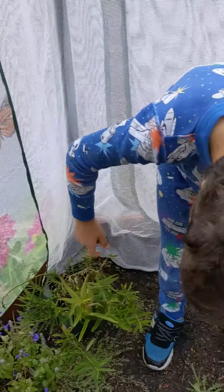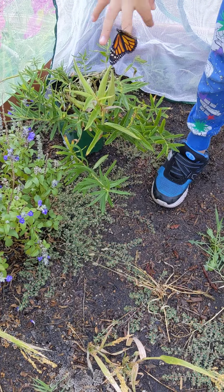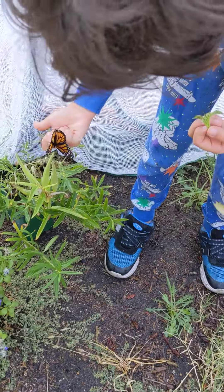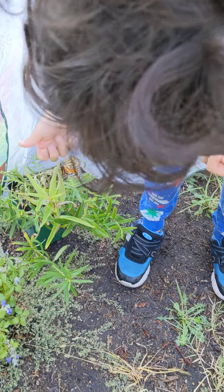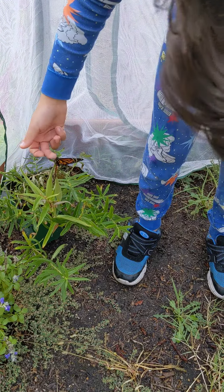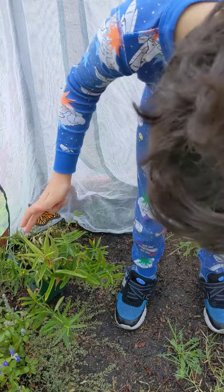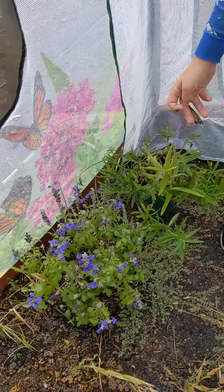When I release my monarchs, I just place them on milkweed plants. This one is getting released in my terrarium, but I usually release them into the wild. What I do is I put them on milkweed plants and then they'll fly away, and then they'll come back to that garden — they know where to lay their eggs.